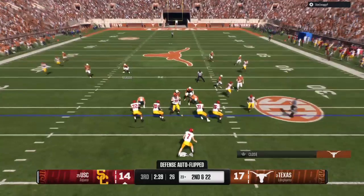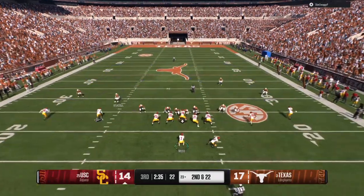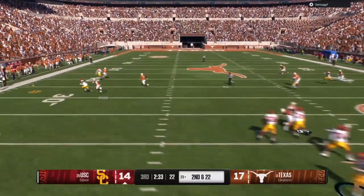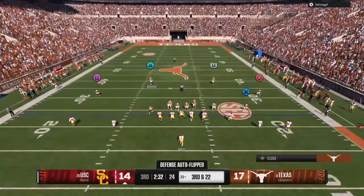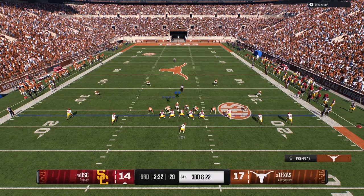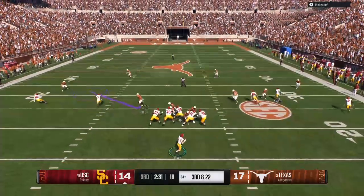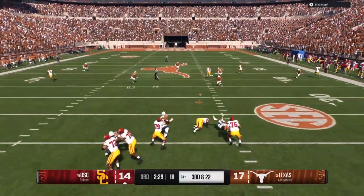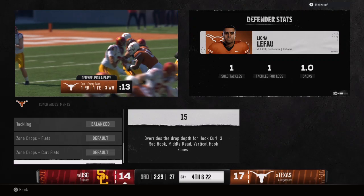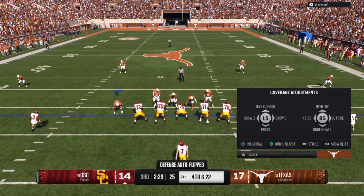It brings up second and 22. He tries to quick-hike a corner route — we are all over it, bump him just enough to throw his route timing off. Big third and 22. He goes out in five-wide — that's when you've got somebody desperate. We make adjustments: a 20-yard cloud zone on the outside and a yellow zone dropping in the middle. Five-wide — you want to make sure you are playing matching principles. A simple four or five-man blitz is the easiest way to stop five-wide offenses.